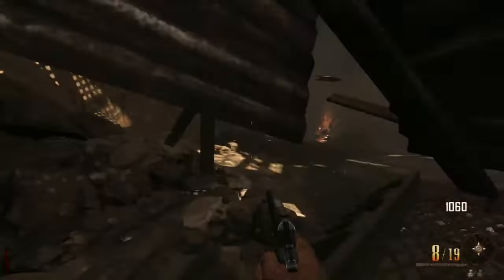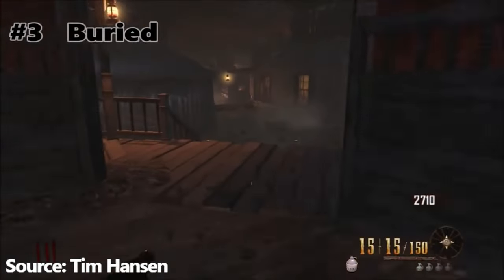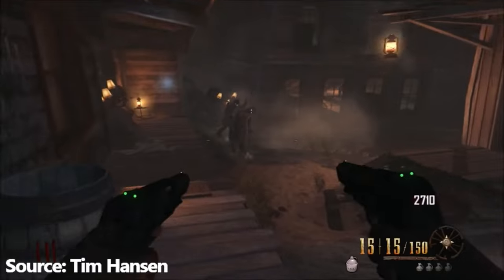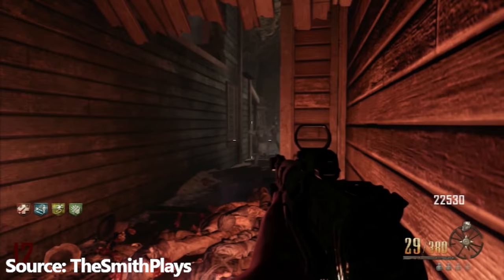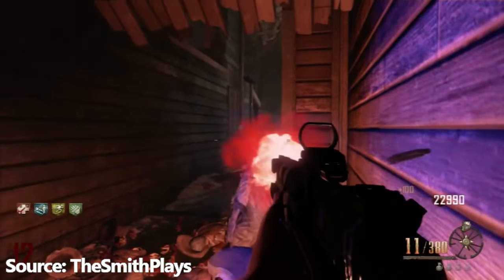Buried is one of the easiest maps in zombies. Before I start ranting on this map for how easy it is, just keep in mind I like this map — this is a substantial map. Coming in at number 1 on our list of top 5 easiest maps in Call of Duty Zombies — could it be anything else? It's Buried. This map is so easy, I'm pretty sure Helen Keller could make it to round 30.